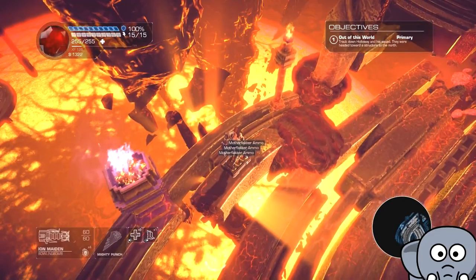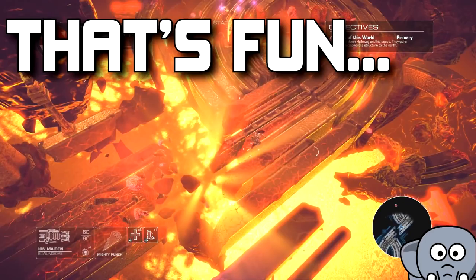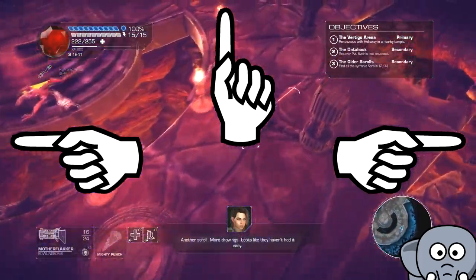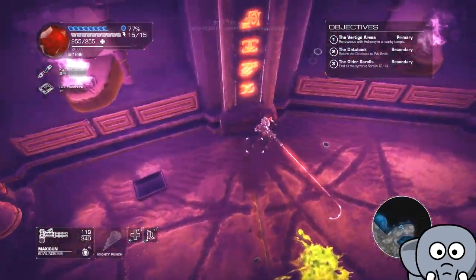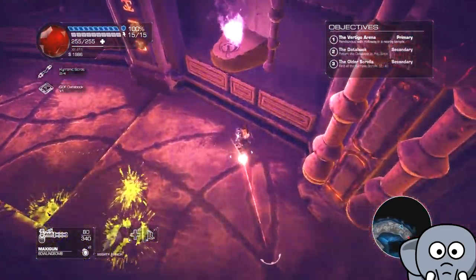These bad controls really don't help with the platforming sections — yes, there's platforming! And then the camera: it's perfectly fine if you're going up, to the sides, or anywhere in between. But if you dare to go down, good luck seeing anything. The camera does not adjust and is pulled in pretty tight, meaning you'll be shooting at and getting shot by enemies you cannot see.